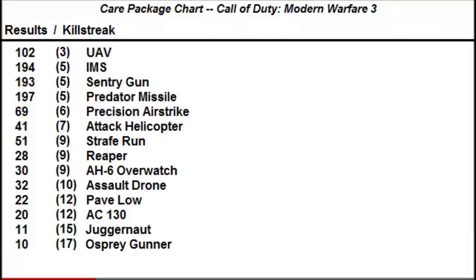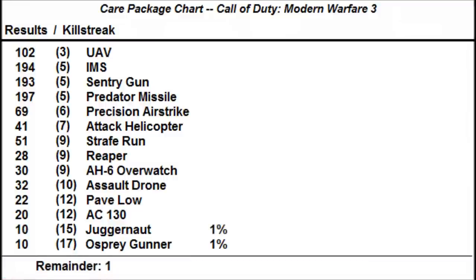Starting from the bottom, I got 10 Osprey Gunners out of 1,000 care packages, so I'll assume Osprey Gunners have a 1% chance of appearing. I got 11 Juggernauts. In previous Call of Duty games, care packages typically use solid numbers for their percentages and do not have decimals in their drop charts. I'm going to assume this is also true for Modern Warfare 3's care packages. 11 is close to 10, and Juggernaut is a pretty high killstreak like the Osprey, so I'm going to borrow 1 from the 11 and put it down at the bottom to make Juggernaut 1% as well.